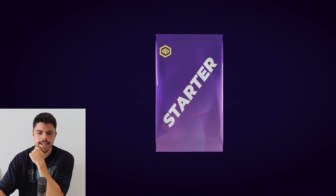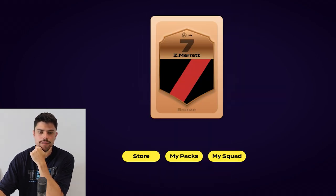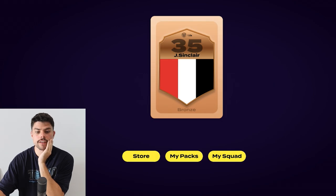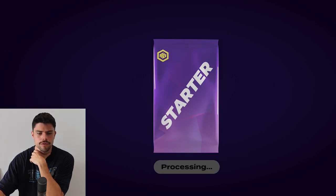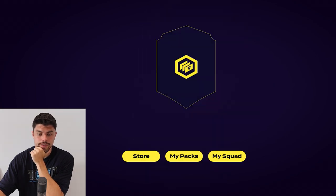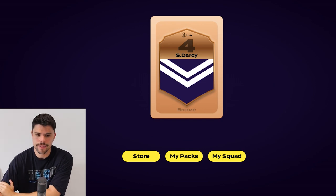Let's open the midfielder pack and see who we get. Zach Merritt — great result! I'm pretty happy with that because I've got a strategy in mind and I might move a bronze midfielder into the team, which I'll elaborate on shortly. One defender pack — that is Jack Sinclair, which is a pretty good bronze player to have: a prodigious halfback flank who racks up a lot of the footy. Ruck — I've got pretty good rucks, so this one is just gravy at this point. It is Sean Darcy — I think I unpacked him last week, so swing and a miss.